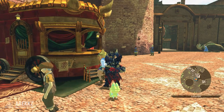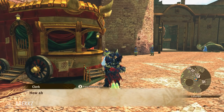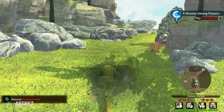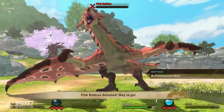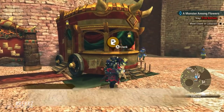First things first, do that one — show her a Puke Puke — and then you get the next quest, A Monster Among Flowers. For this one you need to go to Pomode Gardens and fight a Pink Wrathion in the subquest den. Simply set the quest as the active objective and it'll give you a blue marker so you know exactly where to go. Defeat the Pink Wrathion and return to her again.